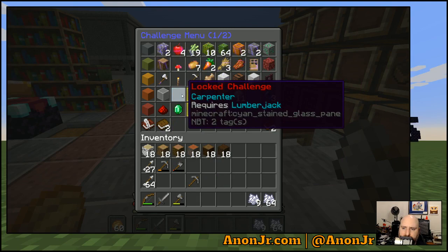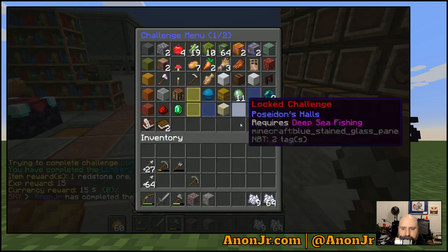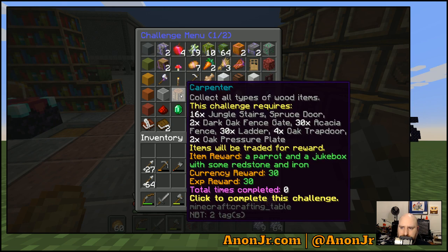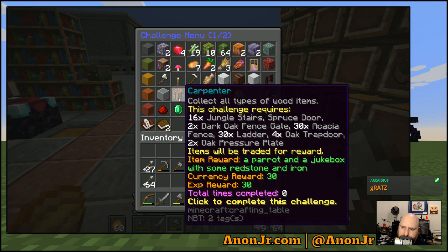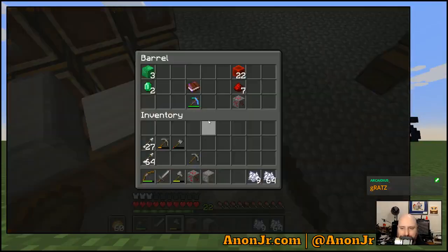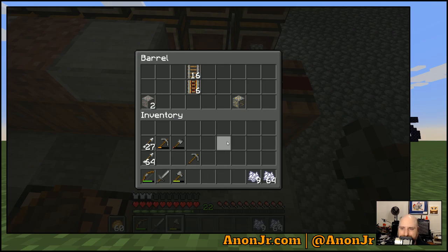And if I go in here and do this again — 'unlock challenge requires a lumberjack' — there we go! Now that is done. Carpenter requires 16 jungle stairs, a spruce door, two dark oak fence gates. I want a jukebox from the challenge — that means I don't have to build a jukebox with my none remaining diamond.